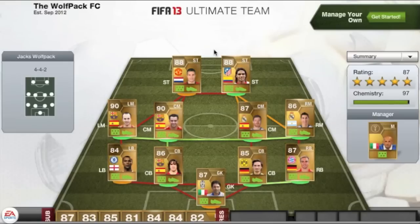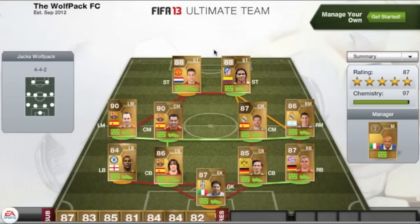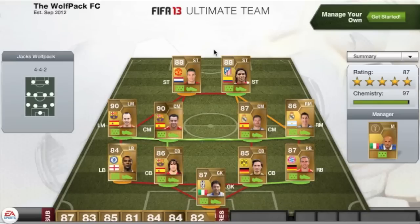I did receive this squad you can see on your screen now. As you can see it's a 5-star rated squad with a rating of 87, so it's exactly the same rating as the previous video. The only downfall — which I did emphasise in the last video — was that squad had 100 chemistry. Unfortunately, as you can see here, we only have 97 chemistry in this squad. Out of all the squads I received, I believe I was sent around 3 at 87 rated. To have an 87 rated squad you've either had to buy a lot of coins or open a lot of packs, or be extremely lucky.